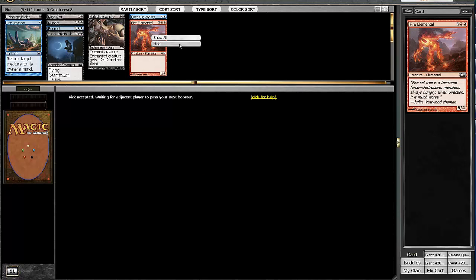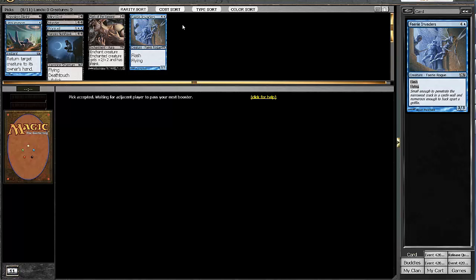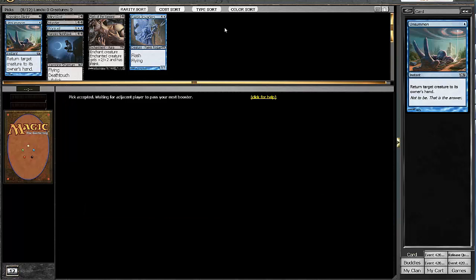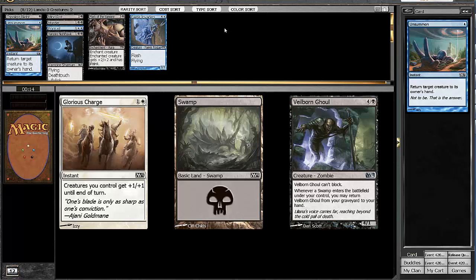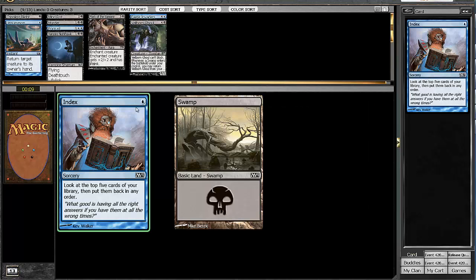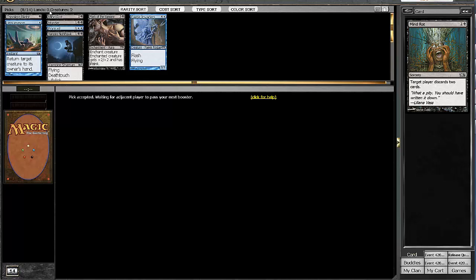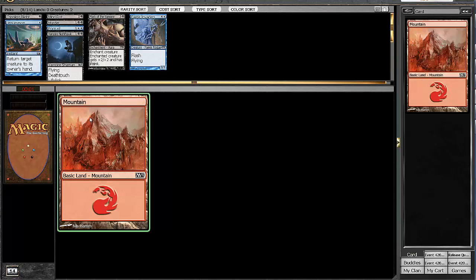We'll pick up the Fire Elemental. Blue-black is a really powerful color combination in this set. See what we can do — try to pick up some Welkin Terns, Windrakes, and the like. Hopefully do decently in this draft. I've been on a bit of a dry spell; I won a draft last night and then I've been trying to make a video and failed pretty miserably. Erase seems like the most playable card out of that pack, so we'll take that. Here we'll take the Veilborn Ghoul — we probably won't play it though, it doesn't belong in this kind of deck. It belongs in the red-black or white-black decks, if at all.